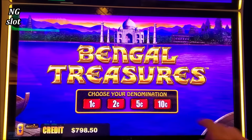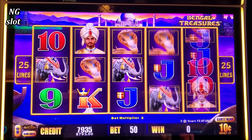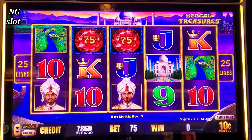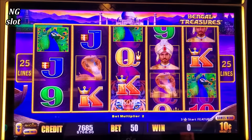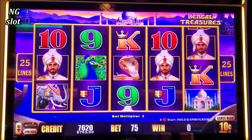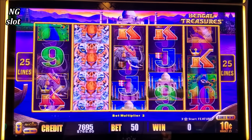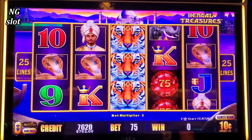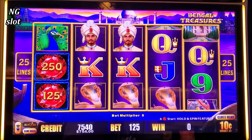All right, now I will try 10-cent denomination and I will make a $7.50, then $12.50 bet. Come on Bengal Treasure, show me the power of your boss. Come on, my friend.